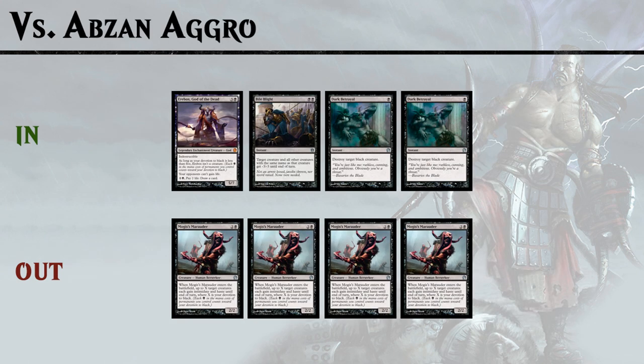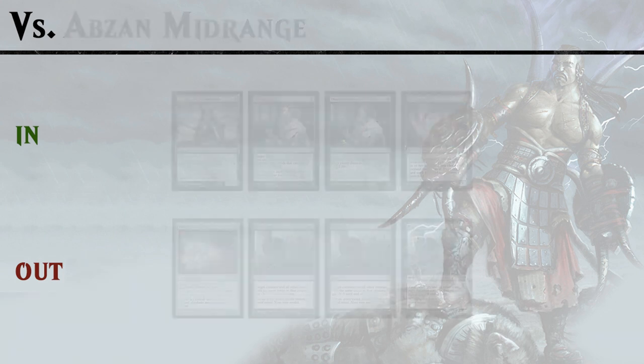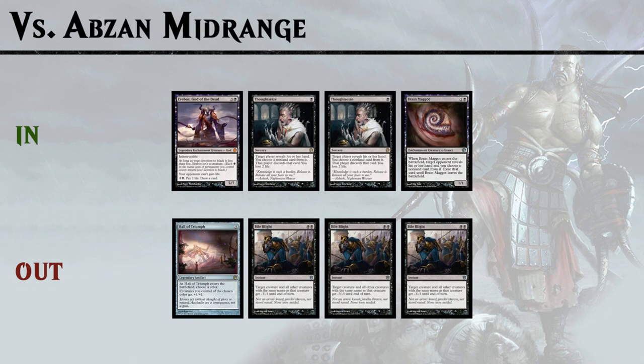Against Abzan aggro we want to bring in Erebos to prevent their life gain shenanigans. Bile Blight kills most of their creatures and Dark Betrayal can kill Anafenza, Siege Rhino, and Deathdealer. We take out Mogis' Marauder because their black creatures will block ours even with intimidate. Against the more midrange version of Abzan we still bring in Erebos, but also add Thoughtseize and Brain Maggot for hand disruption. We take out Hall of Triumph since they'll try to kill most of our creatures, and Bile Blight since it doesn't deal with most of their threats.